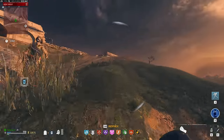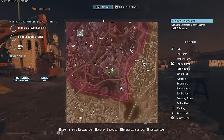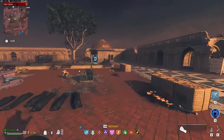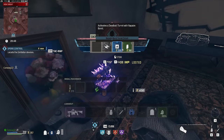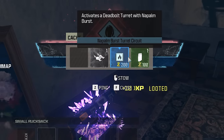Now we need to rinse and repeat. The first thing you're going to do is head up to this courtyard and grab the ammo cache to refresh your ammo and — crucially — refill your decoys and your throwing knives. If you find any loot caches around here as well, definitely take a moment to grab everything from inside because they often contain turret circuits and other useful items. If you find a turret circuit, it's going to make some stuff we're about to move on to much easier.